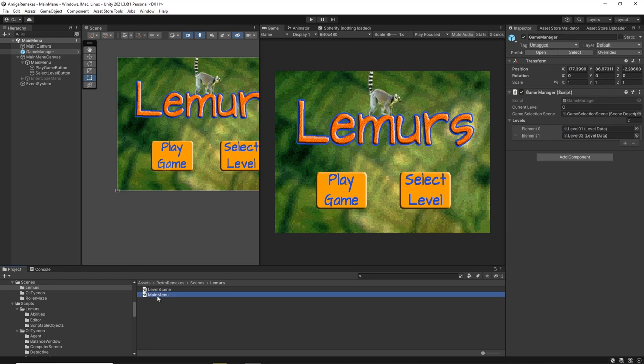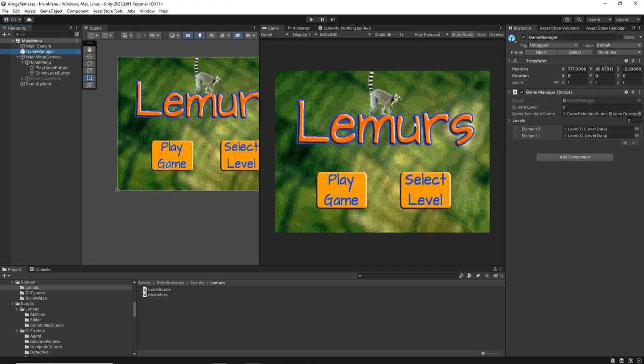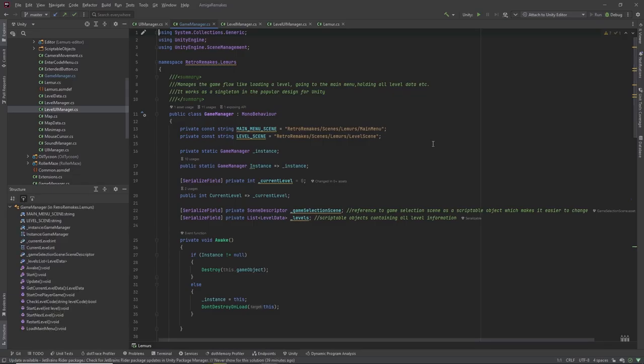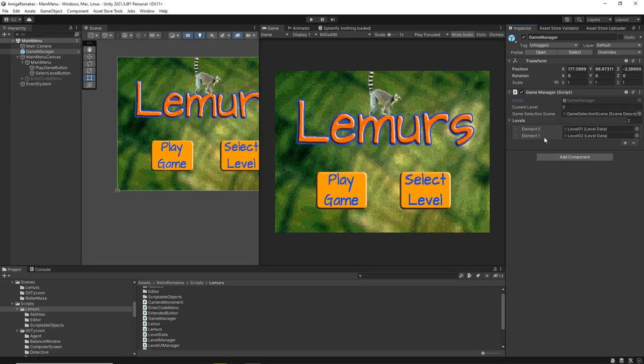We start in the main menu scene here and we have the Game Manager, like in every game. It is really small and its task is to keep track of the overall state of the game — which level we are in and what levels exist. We have a list of levels: level one and level two. This is just level data, and we only have one level scene that renders all the data accordingly.